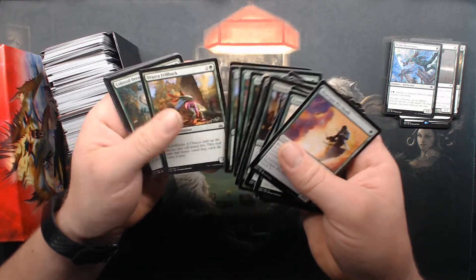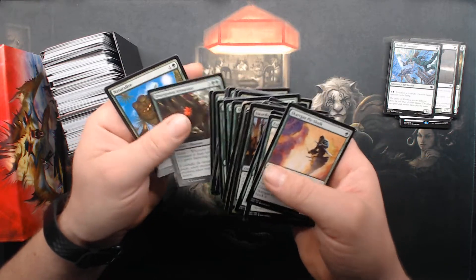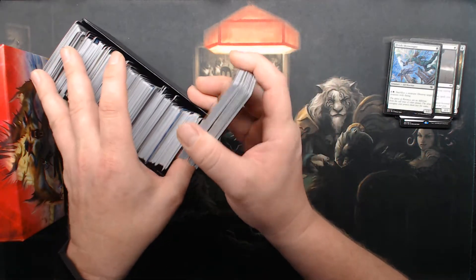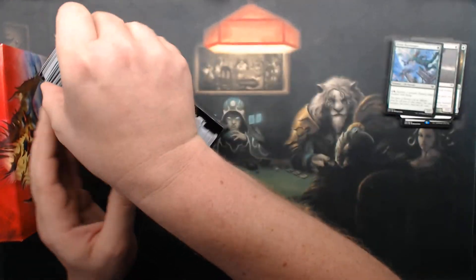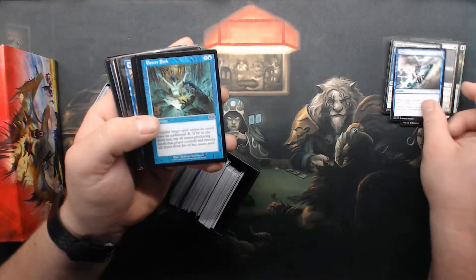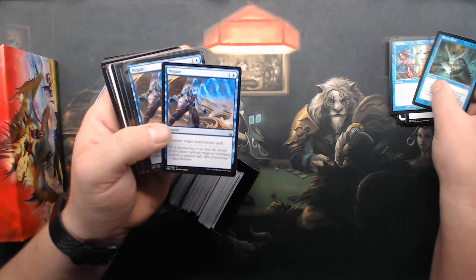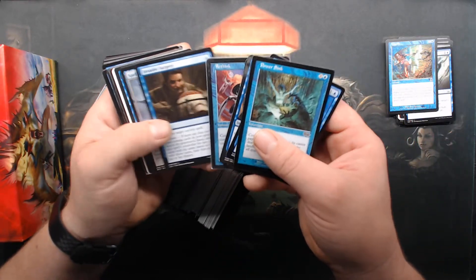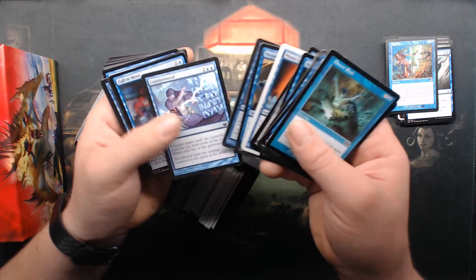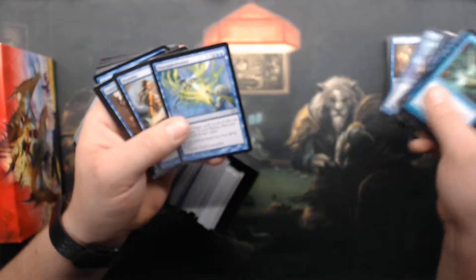It totally looks like this is a box of just green. But wait — not a box of green. That's a Snap — that's decent. Liquefy — I kind of like Liquefy, I've used it. Negates, Mana League, Supreme Will — I like that one.